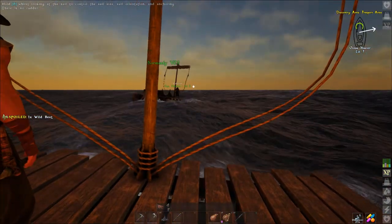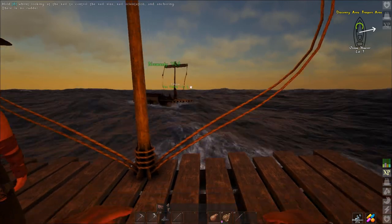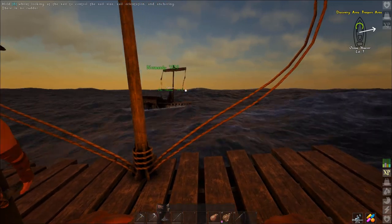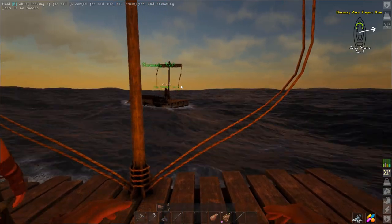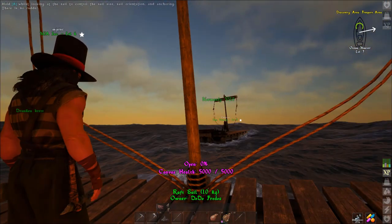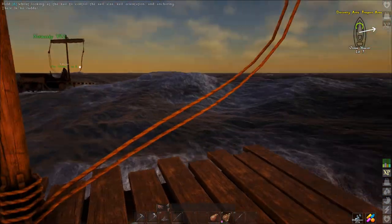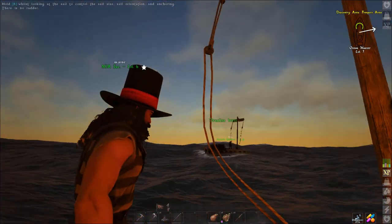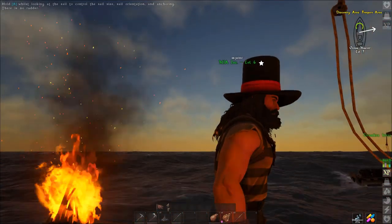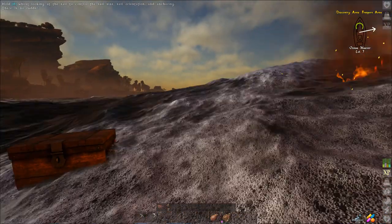The sailing system — don't get me started. They've fixed some issues but basically there's no rudder and you run everything from the mast. I haven't built my boat yet. We're going to the freeport, level up more, build a raft, and then set up camp at a town that's halfway to an island. The adventure begins!